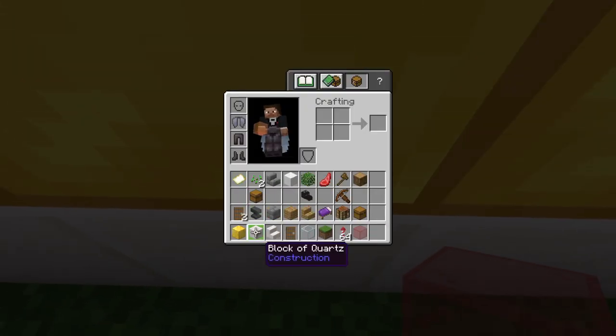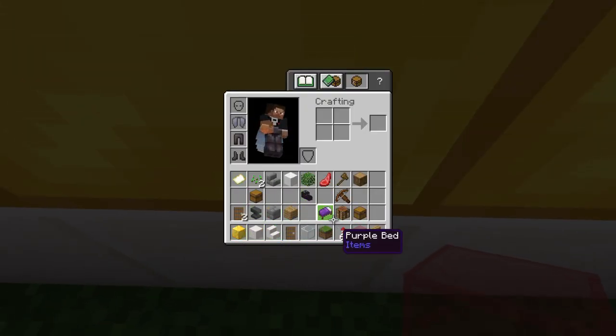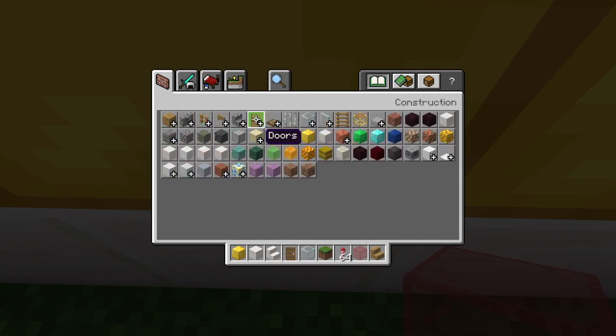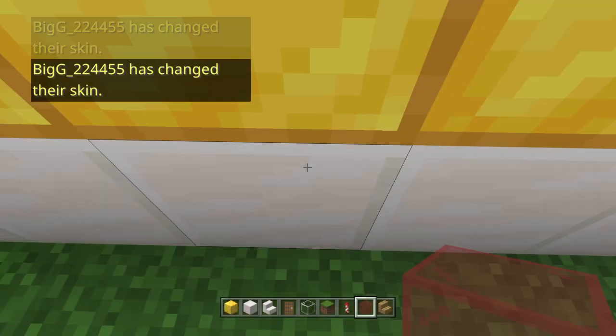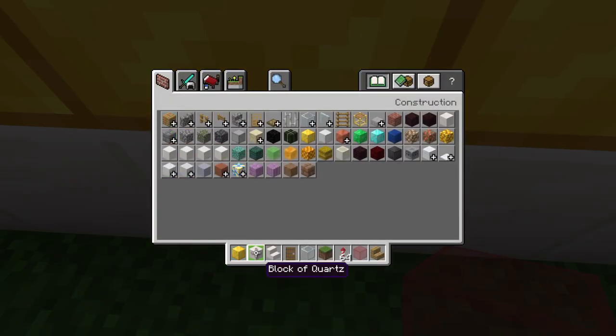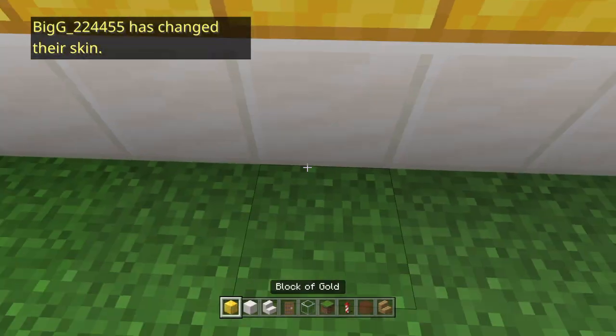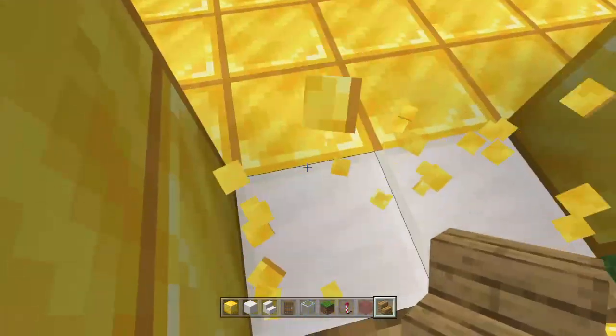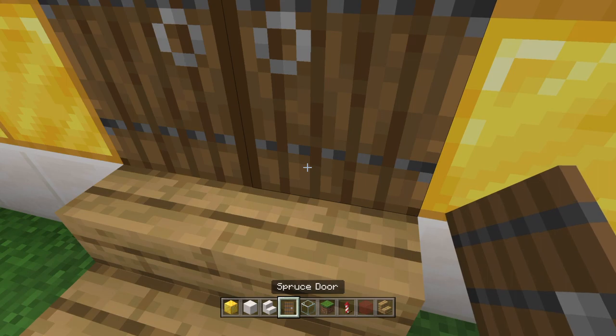You've built the outside of your house. Now you have to get a door. We have a door now — I think this is a success. See you guys later!